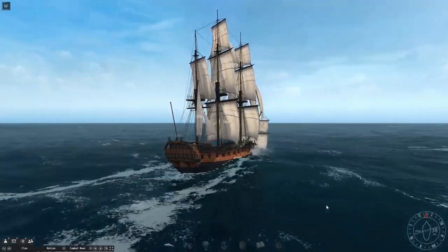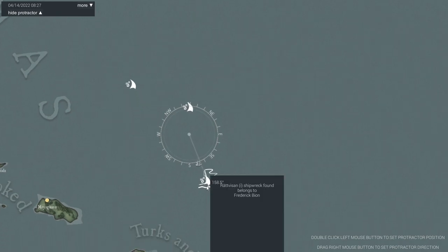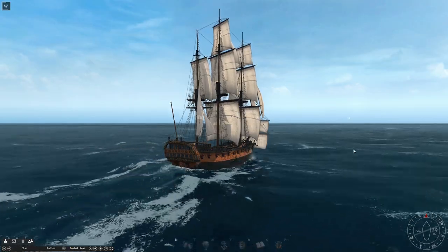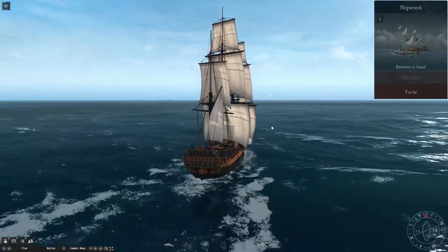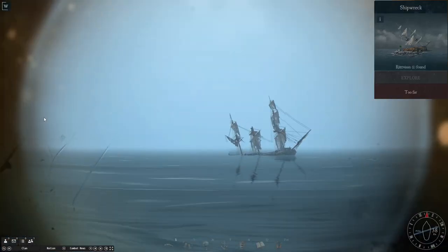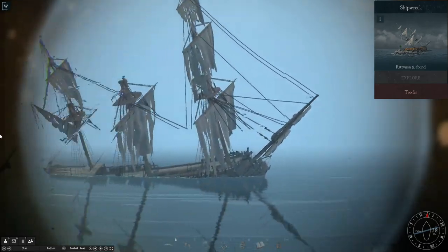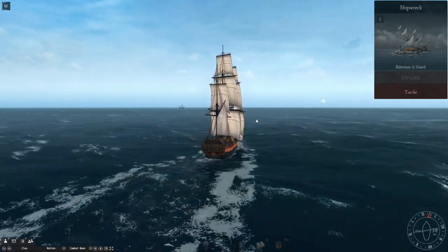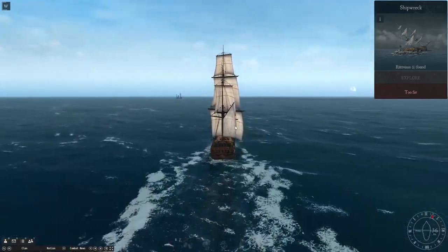Alright, we're getting close now. Managed to catch a wind boost as we were sailing down here. And as you can see, we're getting really lucky with this one because we actually have another wind boost right on top of the shipwreck. So it should be here on the horizon — there she is, over there. They all look like Indiamen regardless of what they are. This one is actually a Ratveeson, so hopefully there'll be some good loot in there.